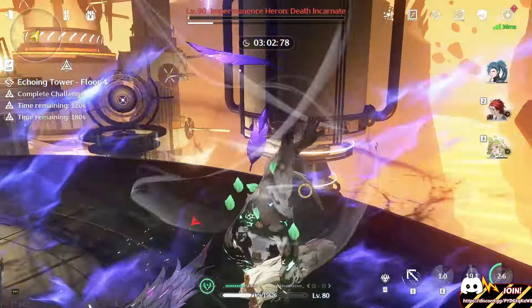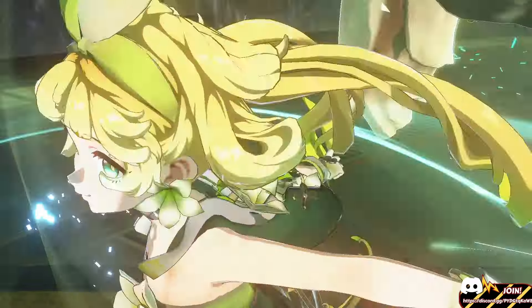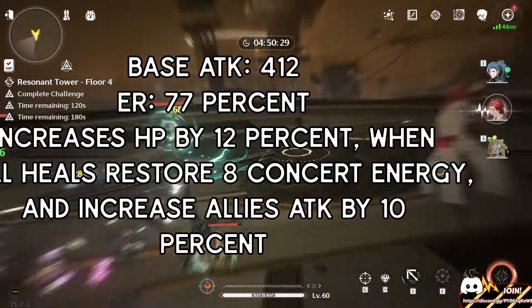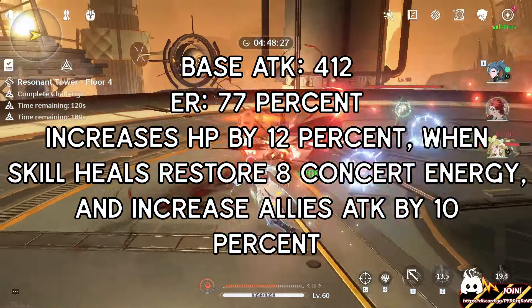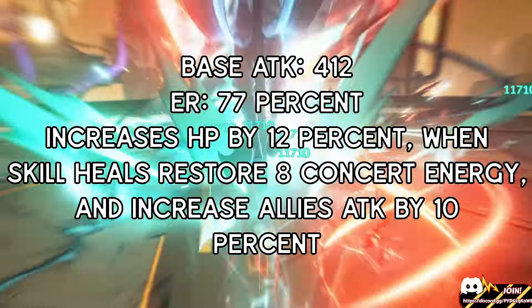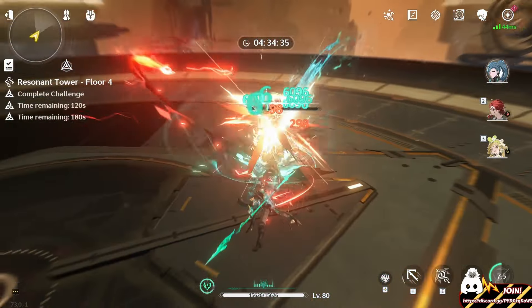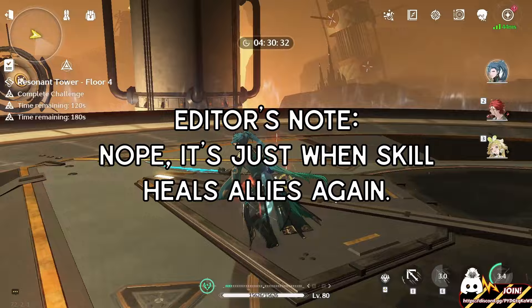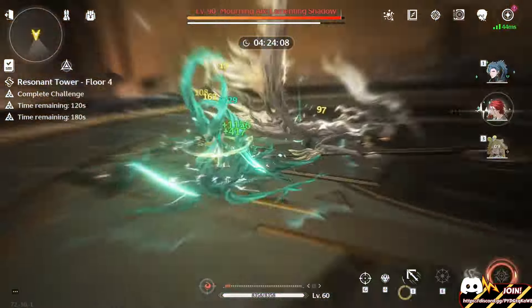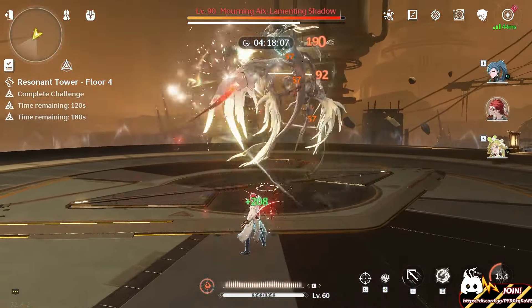She actually does compensate if you manage to get a good build on her. All of these comparisons are on the same weapon, R5 Variation. But what if you get Shorekeeper's signature weapon? Her signature weapon is essentially Variation 2, Electric Boogaloo. It's going to have energy regen of 77% and increase max HP by 12%. Whenever you use your skill and it heals, it will give Shorekeeper 8 energy — Varina cannot trigger this because her skill doesn't actually heal, but Baiji is capable of triggering this. And whenever the character uses their outro skill, it will make the entire team's attack increase by 10%. I'd say it's not that impressive of a signature weapon because Variation still exists, but because it has a buff, this will make Shorekeeper even better than Varina, and I generally recommend getting it more than her sequences.